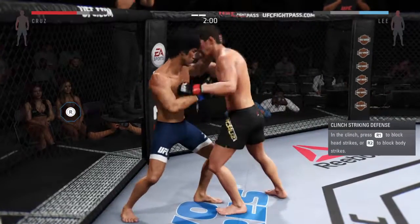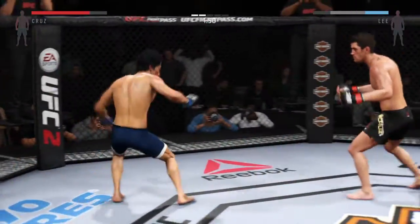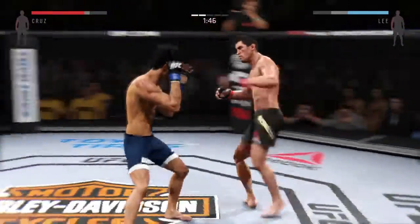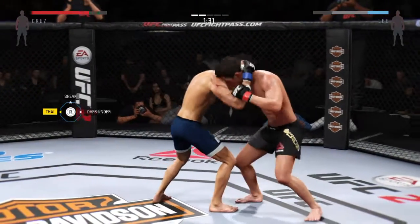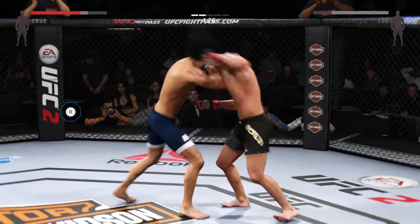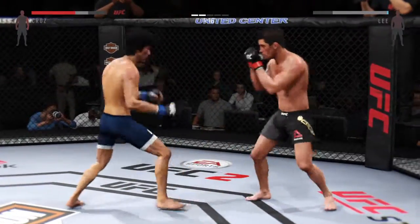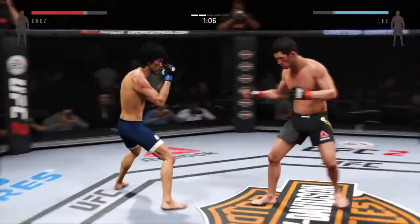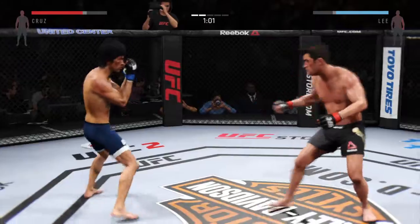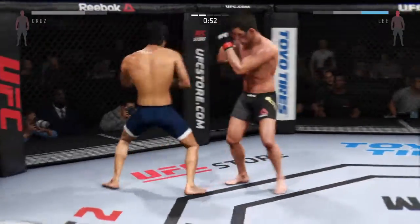He lands an elbow. He's got the plum and he pulls away. He was looking for the head kick but it was blocked. Struggling to get the clinch — got the over-under. Good hook from the clinch, and right to the Muay Thai clinch. That was a vicious knee that he just blocked. He lands a head kick. Hard Superman punch — great Superman punch. These guys are trading strikes.